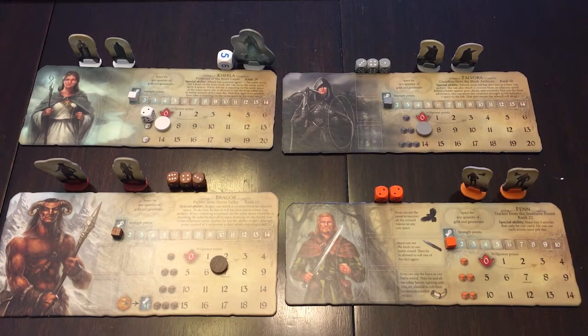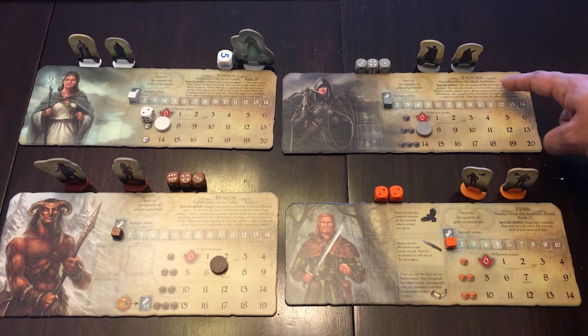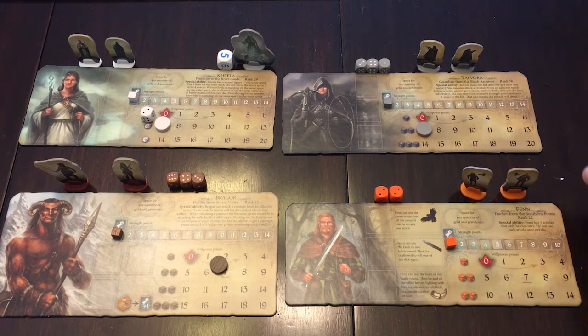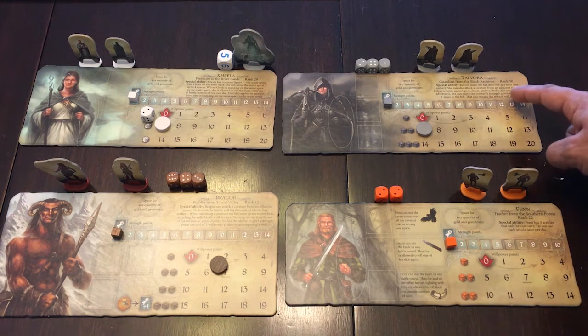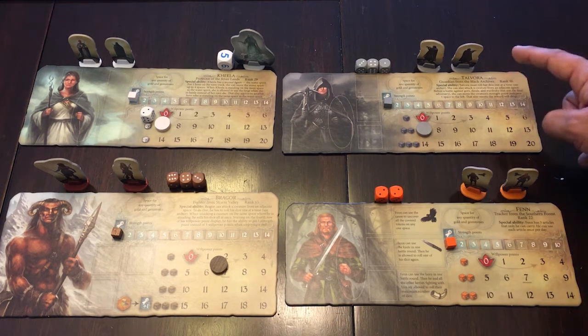We're going to take a look at the heroes that come as part of the New Heroes expansion. First we're going to start with the Guardian from the Black Archive, Talvora. Talvora works the same as an Archer — you are able to roll one die at a time and attack enemies from an adjacent space. She is also able to lower the strength of enemies; for example, you can take the level six strength of a Skrull and lower it down to the level two strength of a Gore. This does not work on the final adversary for any one of the legends.